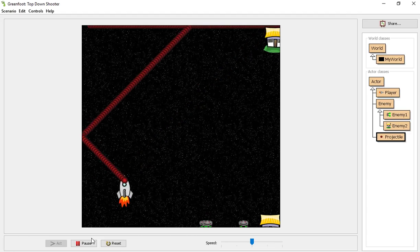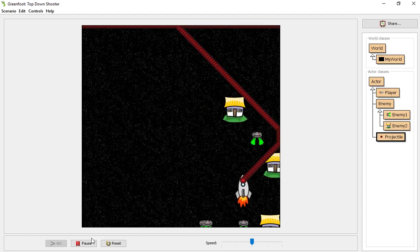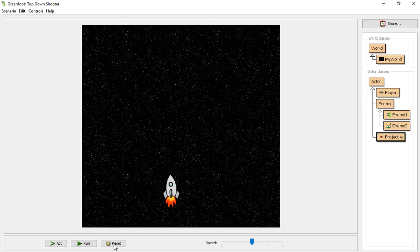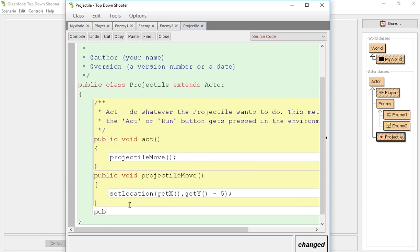There are a few things we need to cover. First of all, we do not want to be able to fire that often, so we're going to need a reload time of some sort. Second, we need our projectiles to be removed from the world when they reach the top, and our enemy objects removed from the world when they reach the bottom. So let's do that first — we're going to go into our projectile.